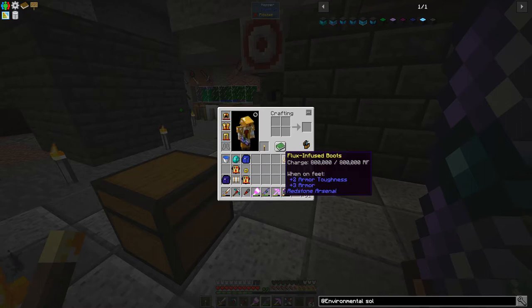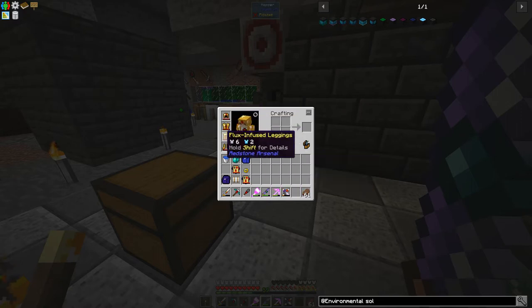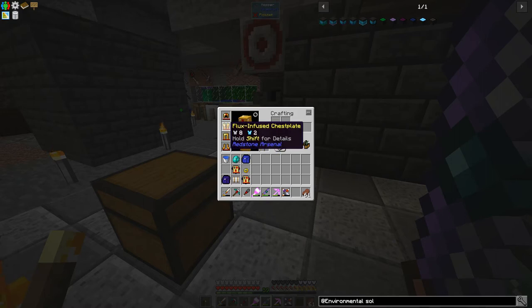It takes a while to craft the flux infused armor, but if you want to see how, there's a plug for my Direwolf 20 series — go check that out. It's a great set of armor for this point in the game. We're using RF to handle the damage so we don't have to keep crafting armor over and over or worry about getting a mending villager. With mods, we can just replenish with RF.